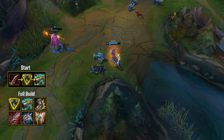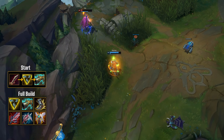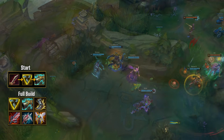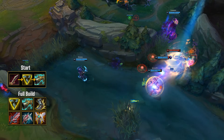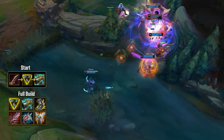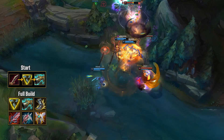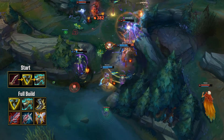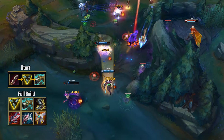Serrated Dirk is one of the strongest component items you can have, and Draven makes use of it perfectly because of his already strong lane phase. Triforce has natural synergies with Draven's Axes and his W resets, and also with Lethal Tempo, making you surprisingly strong despite it being a bruiser item. Many AD carries are abusing this — for example Vayne and Ashe — and Draven does it very efficiently too.